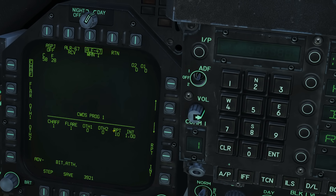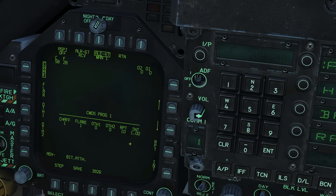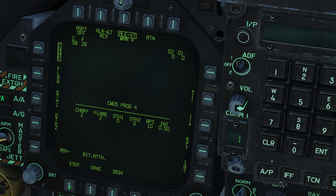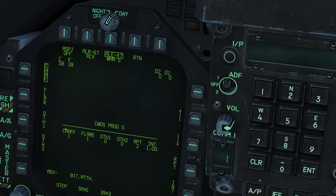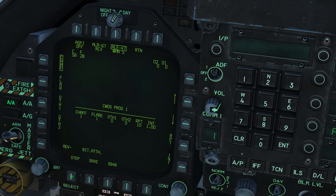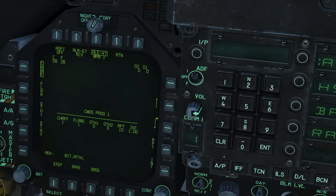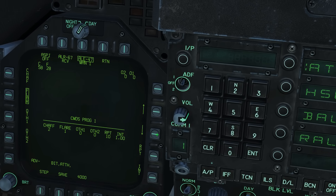So every second it's going to fire one chaff and one flare, 10 times in total. We can step through the different programs — three, four, five — and this includes the gen X which we don't have at the moment, so we're just going to look at chaff and flare. Let's change program 1 — step back to program 1. I want to set it to fire chaff only, so chaff we'll put up to two. For flare we don't want any, so we'll put that down to one.